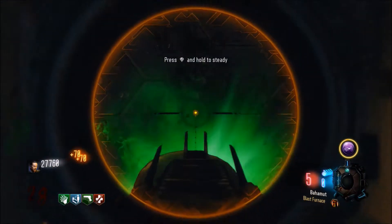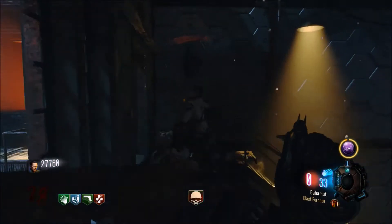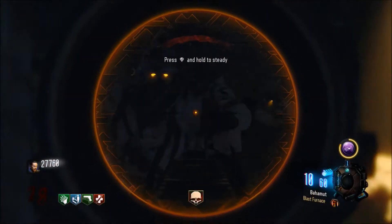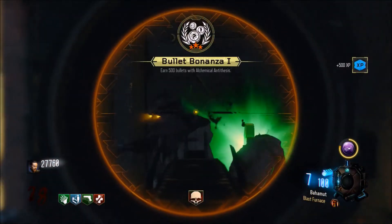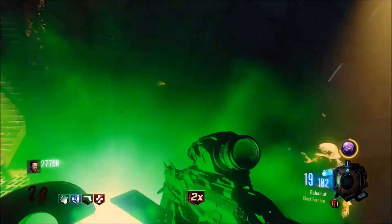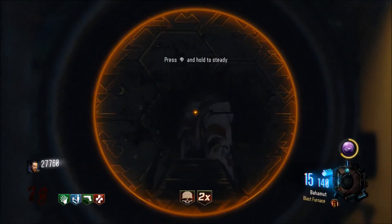What it does is every 10 points you make it gives you one bullet. I just popped the gum right there. Every headshot is 100 points, so it gives me 10 bullets per headshot. If I line up 3 of them in a row it's going to give me a ton of bullets — watch my clip just goes up. I went from no bullets to max ammo right there in only 15 seconds.